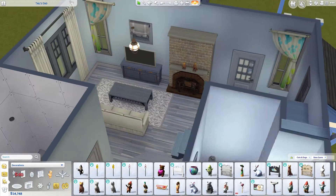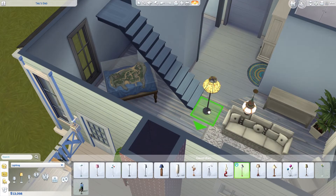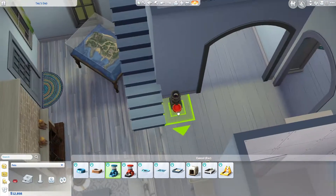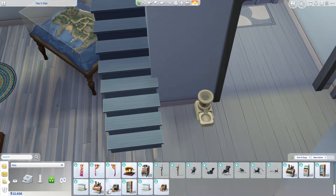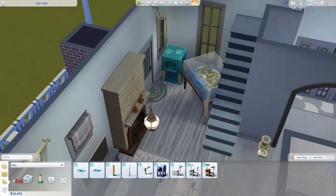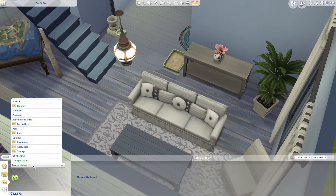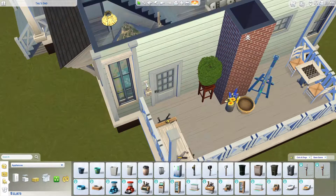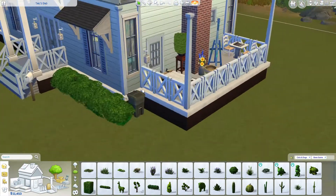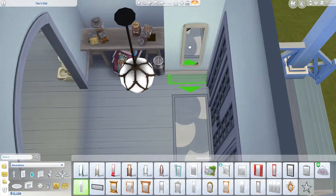I find it interesting to put this Brindleton Bay model in because it's so big and consumes so much space, but it kind of fits the farmhouse vibe too. In the walking area I always just put a coat rack and a shoe rack — I do that in all my builds.